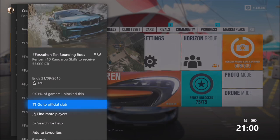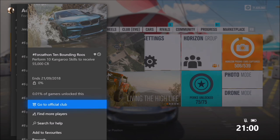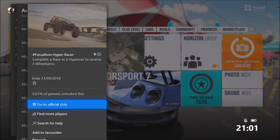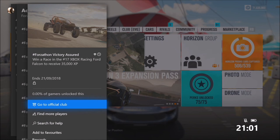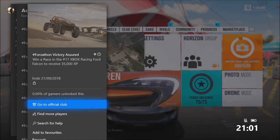The next challenge wants you to perform 10 kangaroo skills to receive 55,000 credits. The third one wants you to complete a race in a hypercar to receive three wheel spins — very easy. And the final one wants you to win a race in the number 17 Xbox Racing Ford Falcon to receive 35,000 XP.